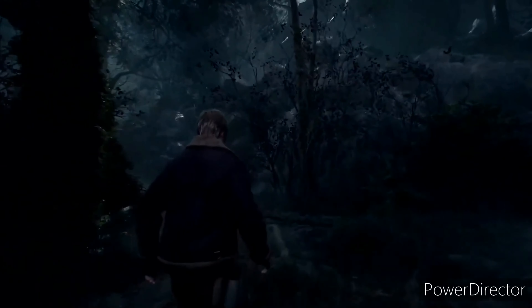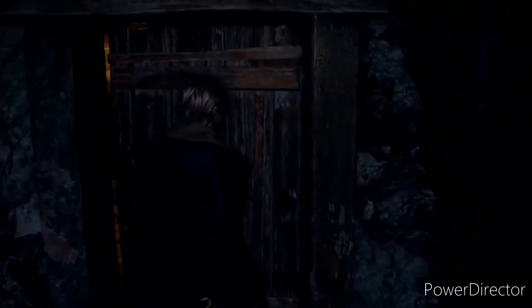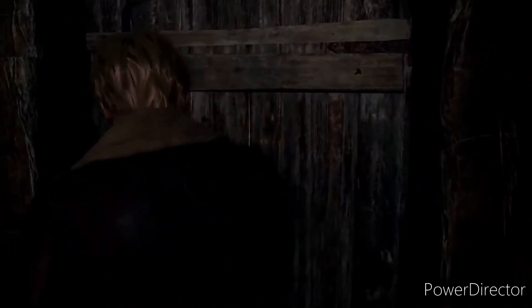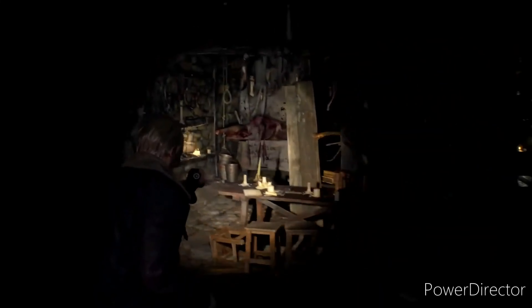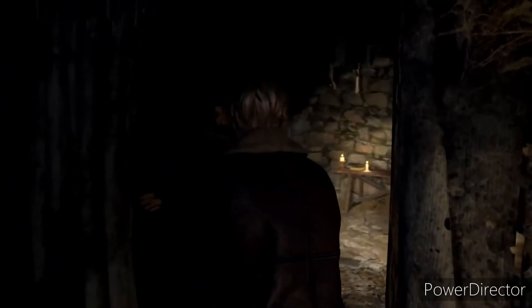We're already seeing the first bit of footage of Leon walking around just observing the area. The game is a lot darker than it was in the original. Leon basically crouches, and the crouch is not cinematic — it's actually part of the gameplay. This is definitely the first house, and it's really different than it was in the original, where we get in and the guy says 'Excuse me sir.'